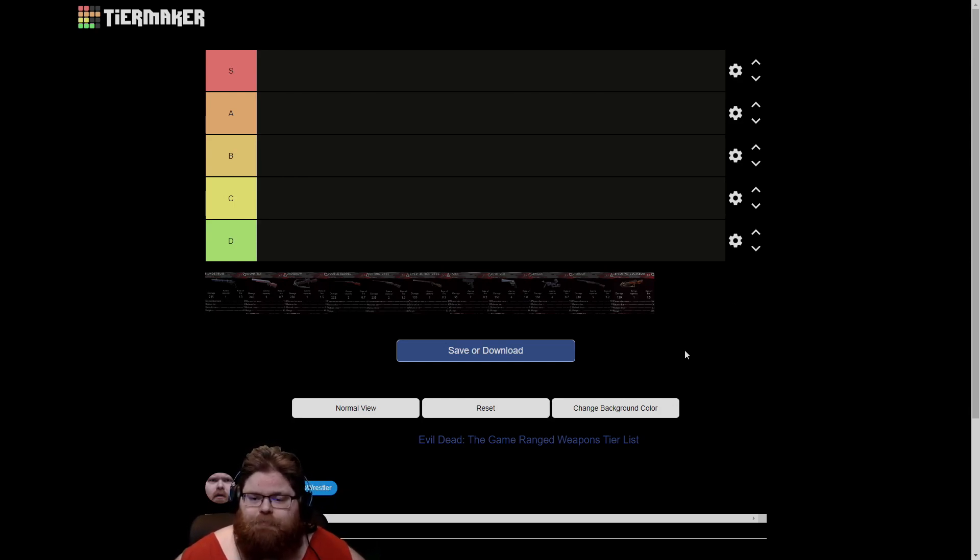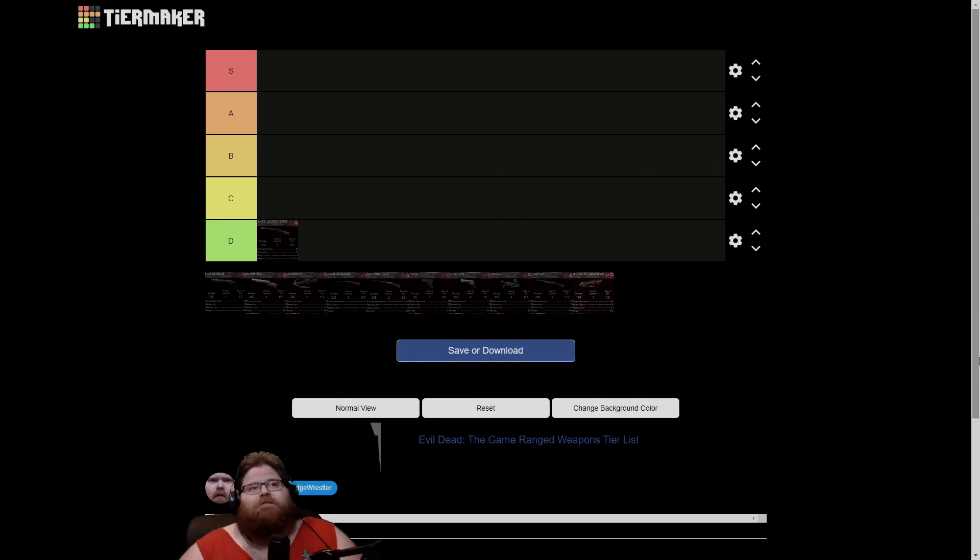Starting down in D-tier, the first thing I'll put in D-tier is the lever action rifle. The lever action rifle is probably the only weapon in the entire game where I have no idea what scenario you would want it. You don't want to pick it up as a hunter because if you're a hunter you're there to deal a bunch of damage, and this thing doesn't deal very much. You'd much rather have a shotgun or even the hunting rifle if you're interested in dealing damage.